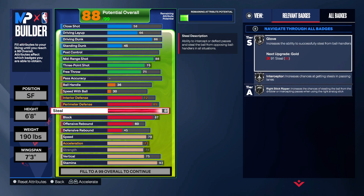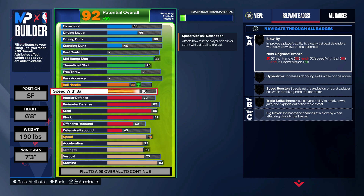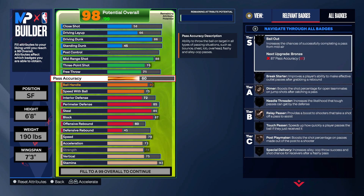We're only at 88 overall, so we're putting playmaking on this build too. We're gonna put speed with ball up to 75 for the dribble styles, and ball handle up to 80 for silver Unpluckable and silver Handles for Days — you're definitely gonna need that.